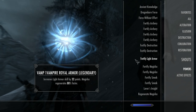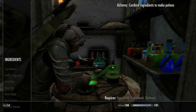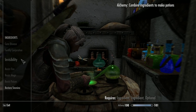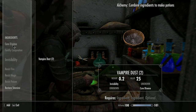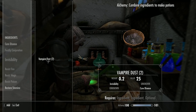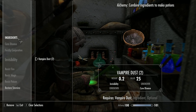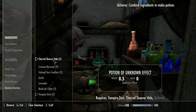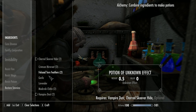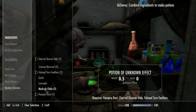Now let's have a look at making a potion. You don't need any special alchemy gear to make this. The ingredients — you need any two of the following: charred skeever hide, falseward feathers, hawk feathers, mud crab chitin, or vampire dust. Any two of those will work.